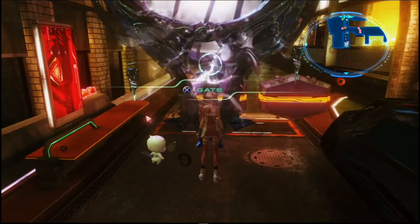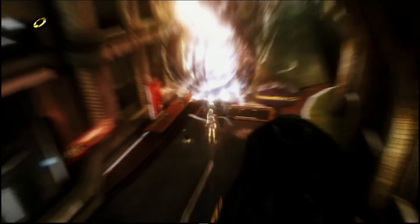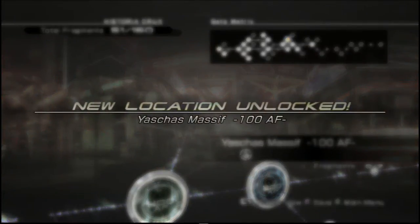And you can see the gate. Like I said, the gate once activated will let you access Yashas Massif 100 AF, which is the last time period available for Yashas Massif. So when you're at the Historia Crux and the area is available, we'll visit there next.